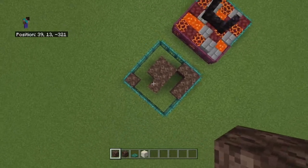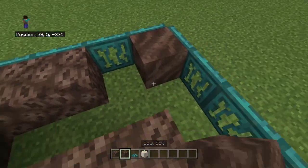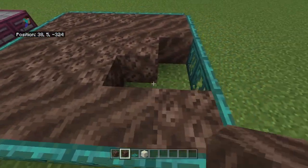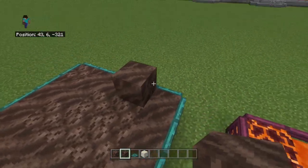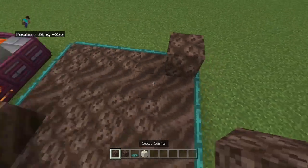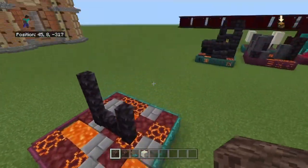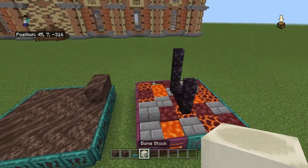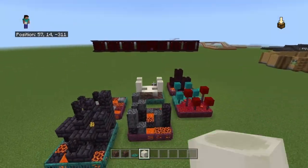So you get this kind of shape. For the rest of it you can put soul soil instead. Over here just place a bit of soul soil here and some soul sand here just to make it not super flat. Anyway, now on to the main bone structure.